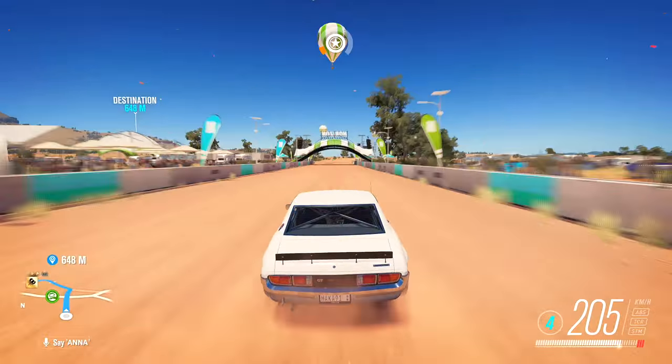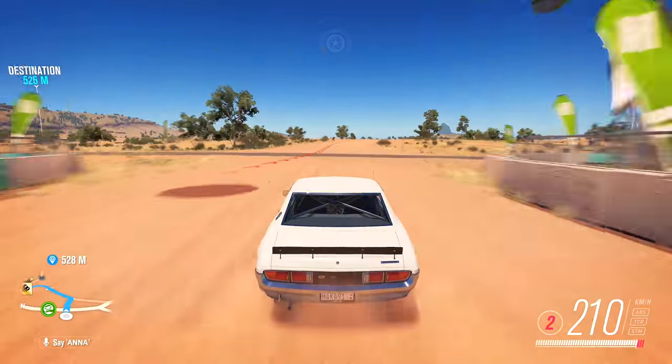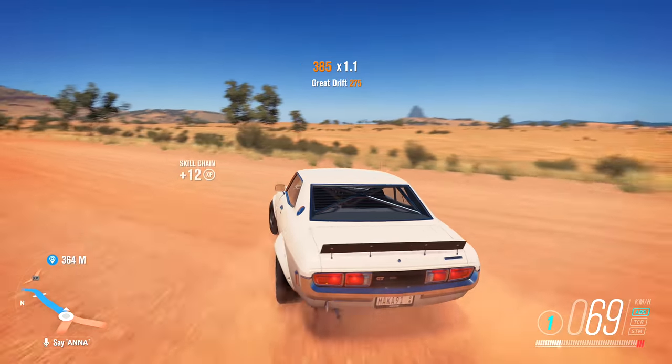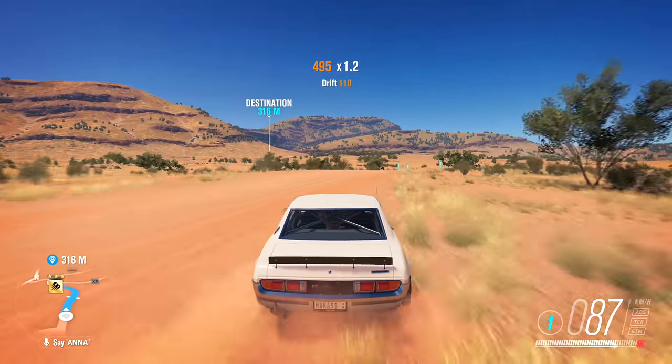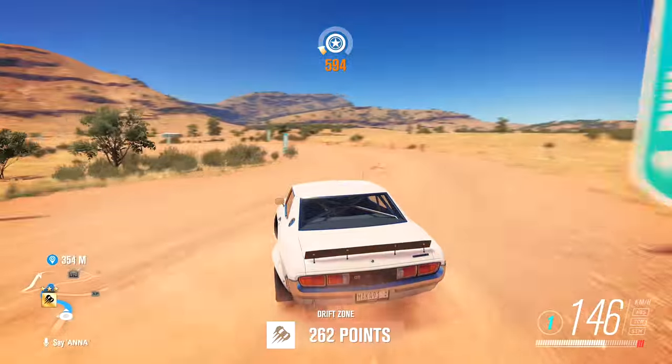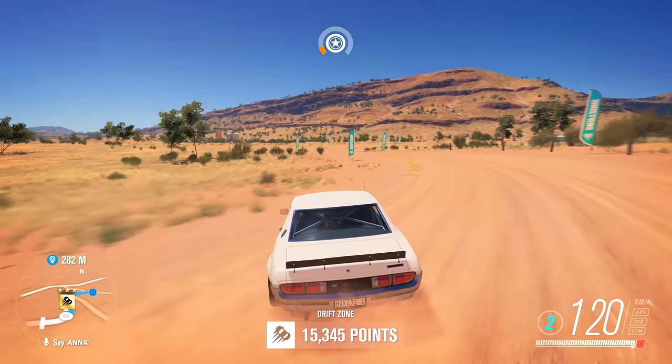The one that I found that was incredibly easy was the one nearest the Outback. You might have to level out the Outback Festival area and expand it in order to get this PR stunt to show itself. But you should be able to quite easily get the score of 45,000 using this car in the Outback Trail drift zone.